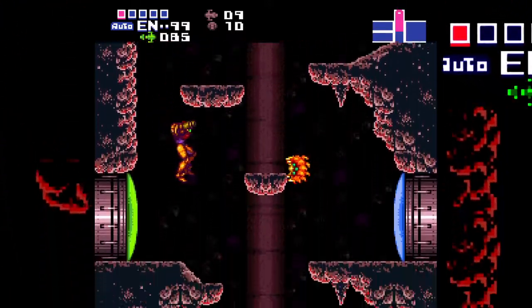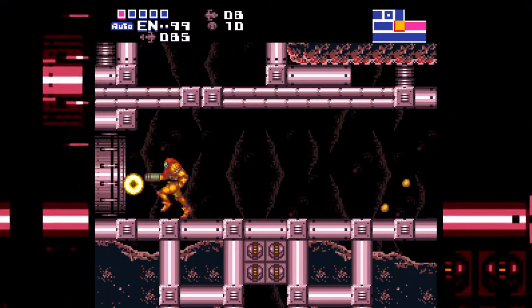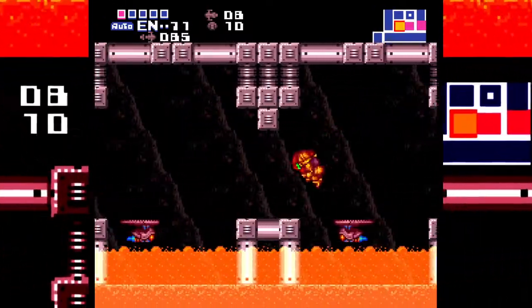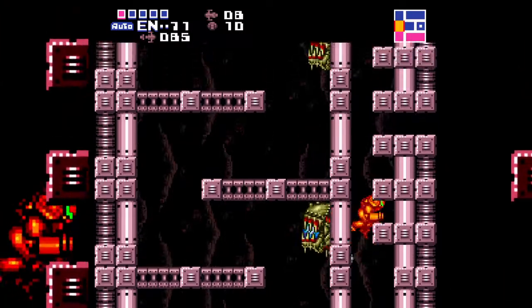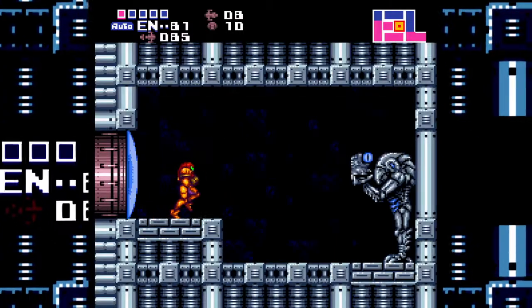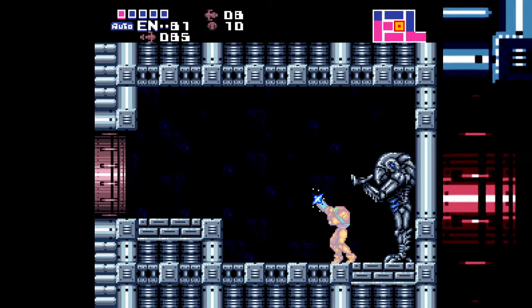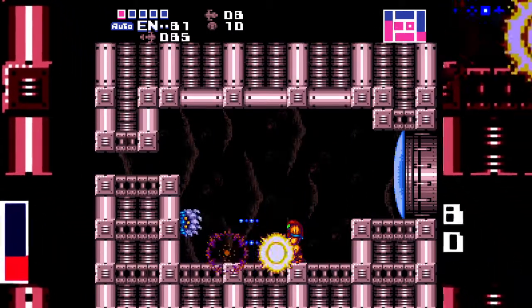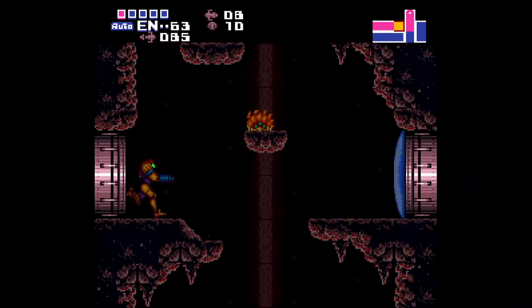All right, let's grab ice beam - usually I don't grab it but let's do it, why not? You can do continuous jumps while - since continuous jump is enabled here, you can just jump, jump, you know. Do it like - cool, there you go! Beam trails, which look dope. Oh I like that. I'm glad I went for ice beam here.